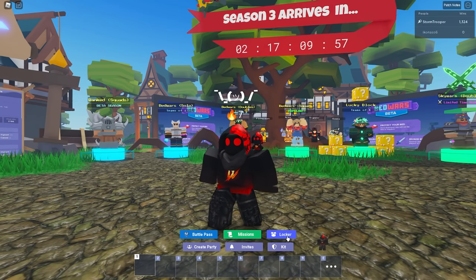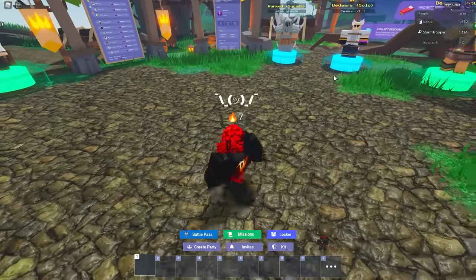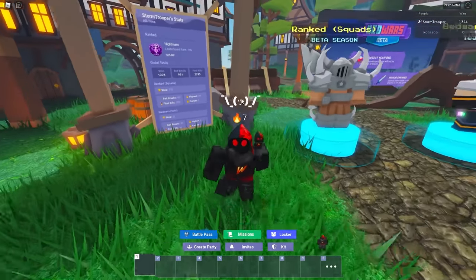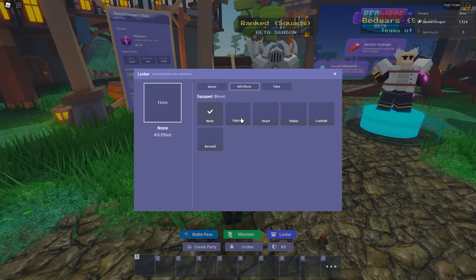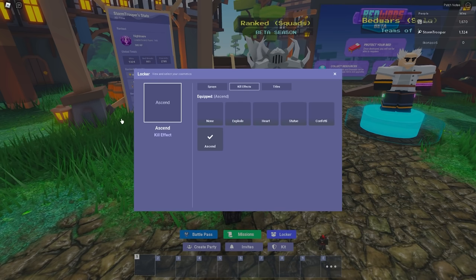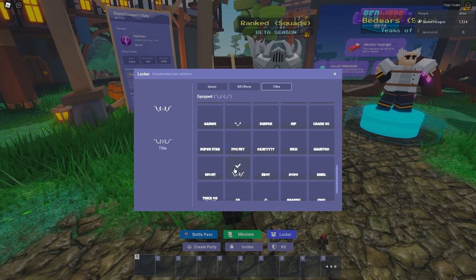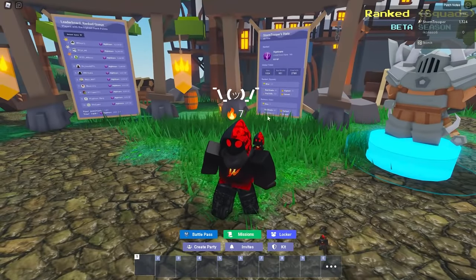To equip battle pass rewards, go to the Locker and you can equip various sprays. Hit T in a match and it'll spray on a wall — kind of like Counter-Strike. For different kill effects, you can have an explosion so the enemy's body explodes, you get hearts, and they ascend in the air — pretty cool. Lastly, you can do different titles — little emojis that display above your name, like XD or the shrug. Those are all just cosmetics for fun.